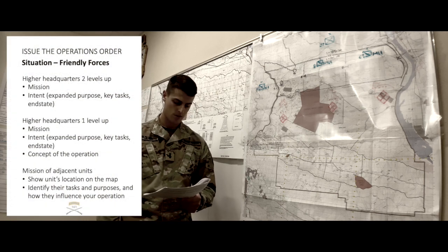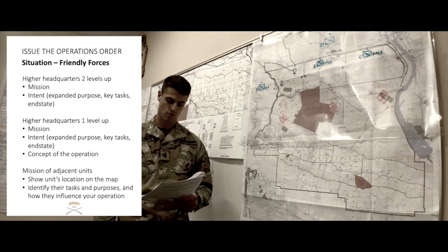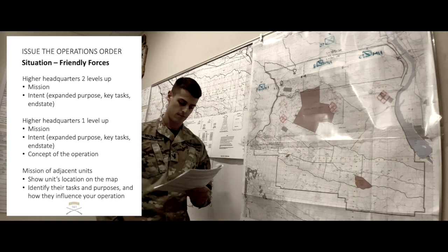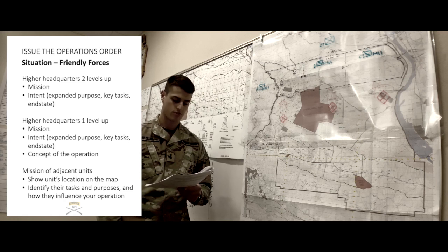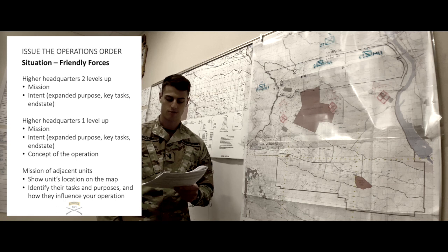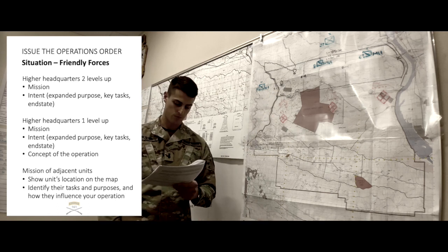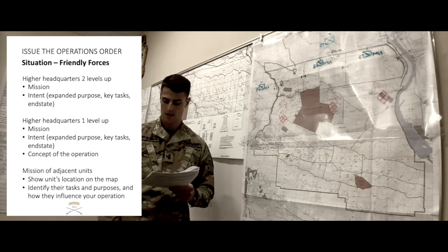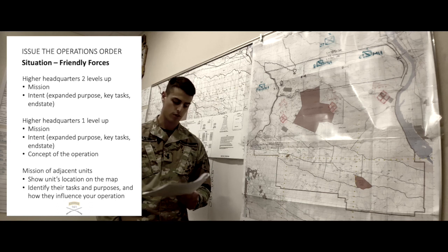Mission of adjacent units: Second Platoon, Apex Company, 1-161, Company Shaping Operation 1, attacks by ambush to destroy ALF on objective silver, vicinity Gulf Sierra 007-907, no later than 13 August 2018 at 0300 Uniform, in order to provide the company Decisive Operation freedom of maneuver. Third Platoon, Apex Company, 1-161 Minus, Company Shaping Operation 2, attacks by ambush to destroy ALF on objective bronze, vicinity Gulf Sierra 045-904, no later than 13 August 2018 at 0300 Uniform, in order to provide the company Decisive Operation freedom of maneuver. First Squad, Third Platoon, Apex Company, 1-161, serves as the company reserves.